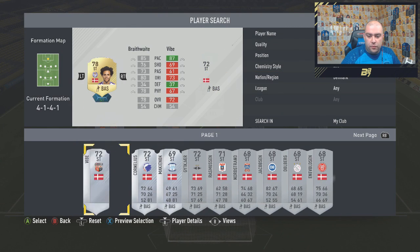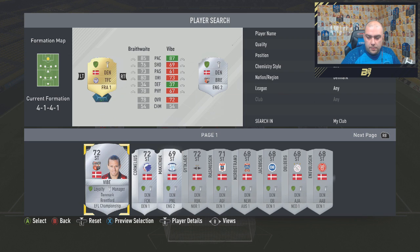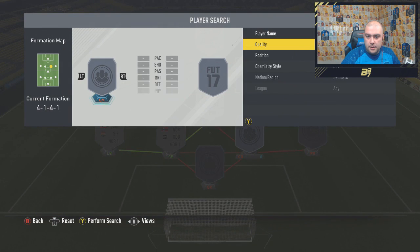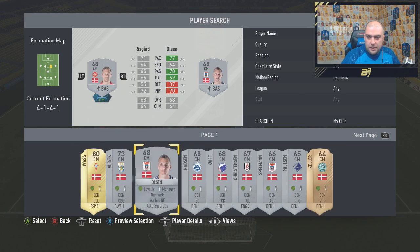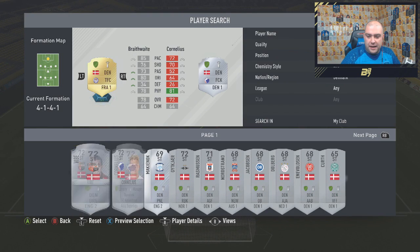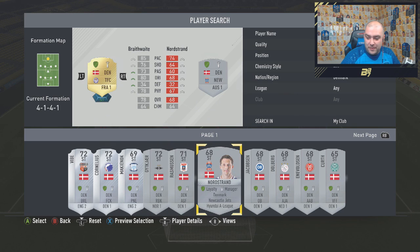I've not played with it. So we've got Braithwaite, but I might not use him. Let's see who pops up. It looks like it's going to be the Danish league. So if we go him, and then we go him. And then we need to find a replacement for one of the Team of the Week players, which is going to be where the expense comes in. So we've got one Denmark there, we'll go with him.